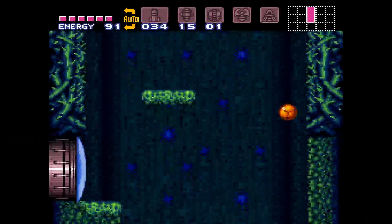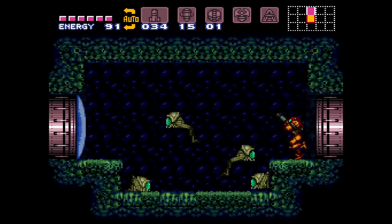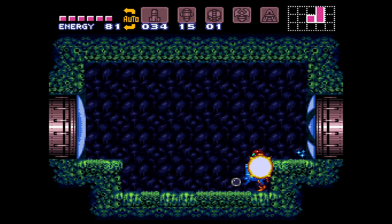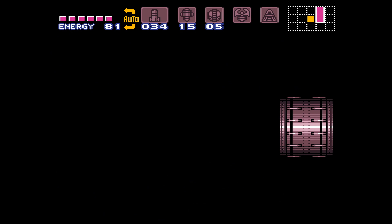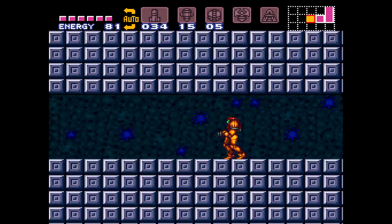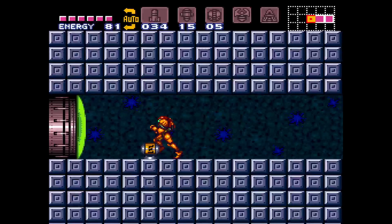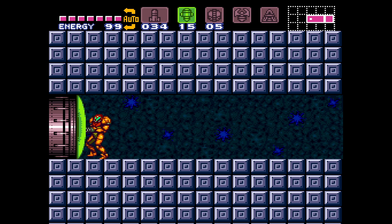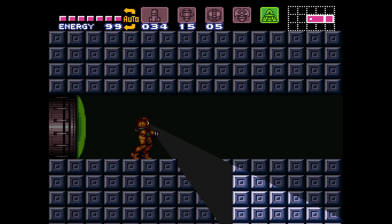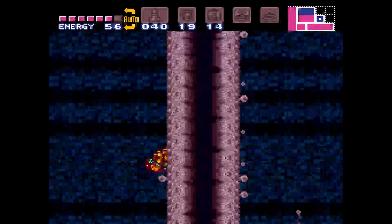This is one of my favorite rooms — one of the cool rooms. Besides these guys, oh that was easy. I'm being safe just in case I fall — there's a little hole area. Made it! But here's an energy tank. If I pull out the scope there's a hole you can fall down, which I have fallen down, just beyond this wall.